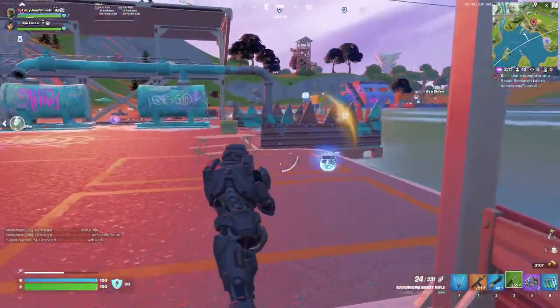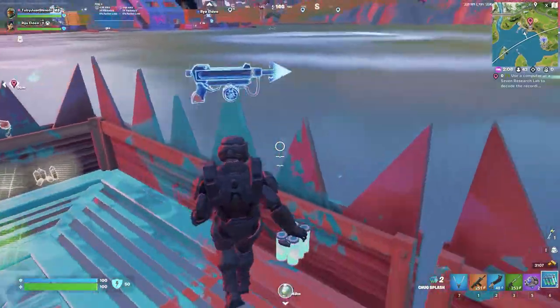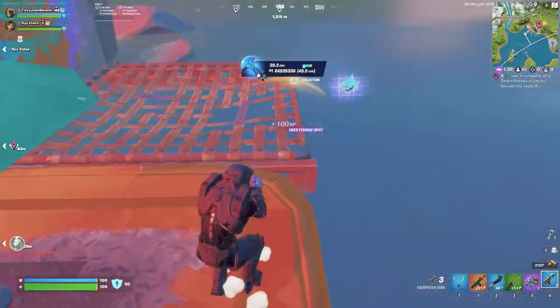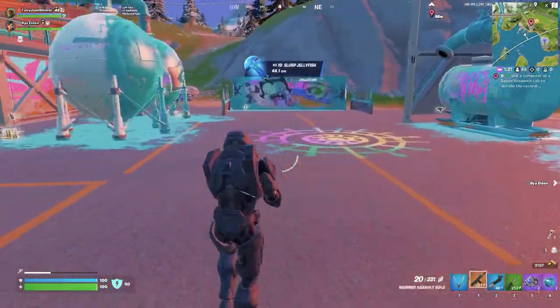All over these docks there are fishing barrels that can drop harpoon guns, so you can get shield fish or slurp fish very quickly if you want. Slurp fish might even be considered a better healing item than chug splashes. All around these docks there are also boats to travel around with.